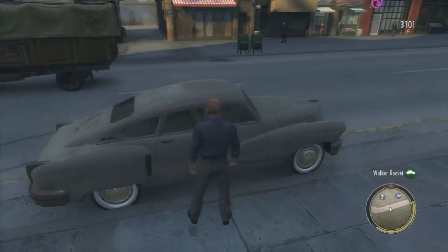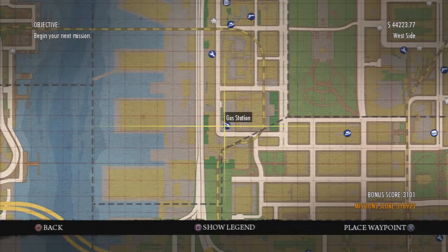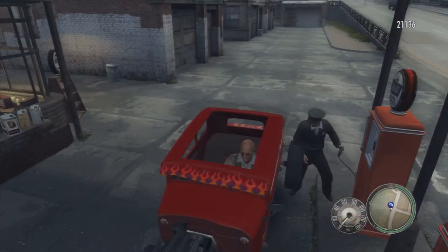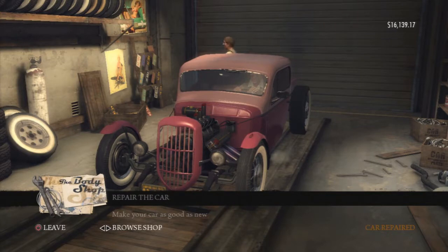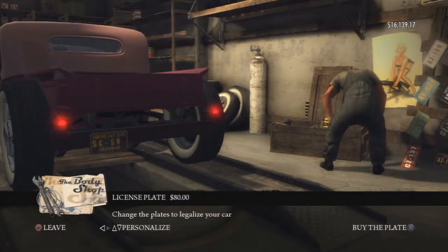You can also store stolen vehicles in your garage. On the map you'll notice gas stations where you can fill up with fuel, because your cars do run out of fuel as you're driving around. There are also body shops where you can repair cars and change the license plate — you can personalize that to whatever you want.